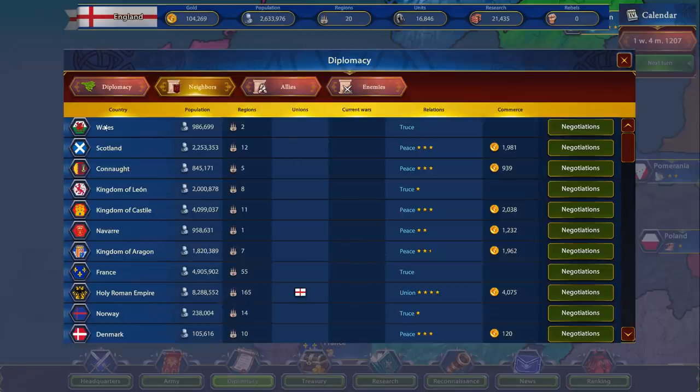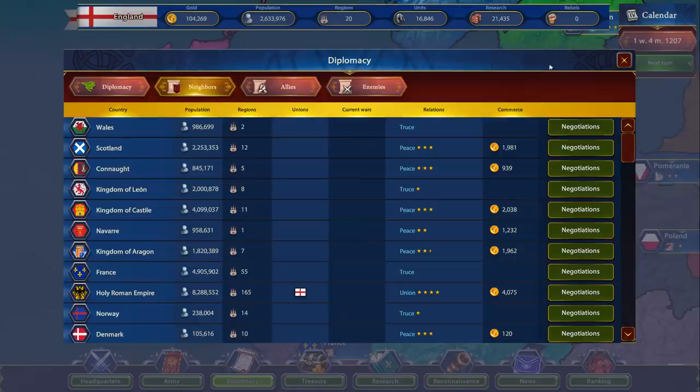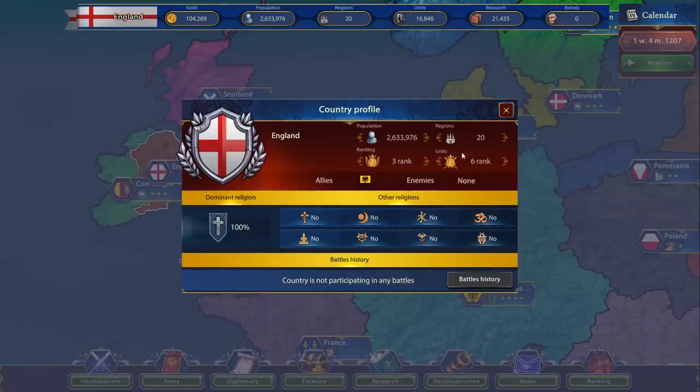We have a union with the HRE and a truce with Wales. Recent events have pointed to problems of understanding between us and Wales — so we don't like each other now, we hate them. We decided we don't like those guys so we're going to go and kill them. Next turn we'll be at war with them — I think we can attack them now. No, next turn we can attack them.